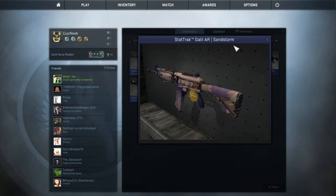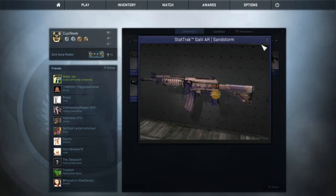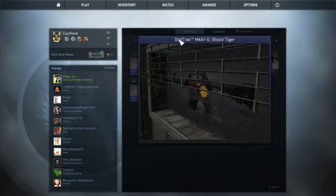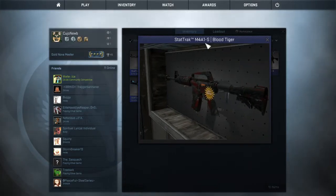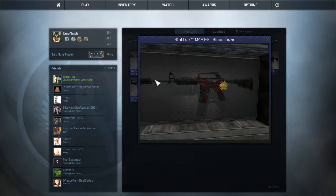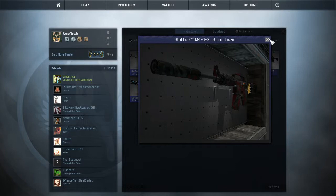Stat track Galil AR Sandstorm — it's a decent looking skin; it would look better if it was factory new. The one in line is field-tested. As a factory new stat track AUG Tiger, I got this to match my pistol because it's a sexy looking skin. I like it — a lot of people don't like it, it's one of the cheaper skins, so that's cool. It's cheaper, I like it.